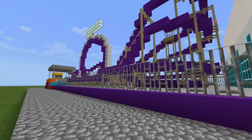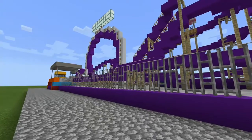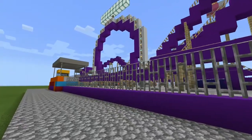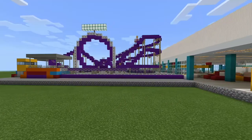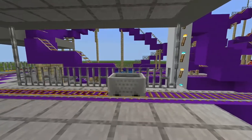Hello and welcome to episode 9 of Building Barry's Amusements in Minecraft. In today's episode we're building the one and only Barry's Big Dipper — in this episode I'm just going to call it Big Dipper. As always, if you're enjoying this series and want to see more, please subscribe for more content like this in the future. Now let's get started with the Big Dipper.